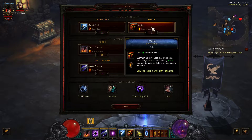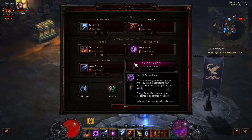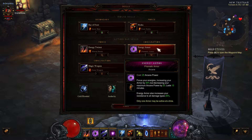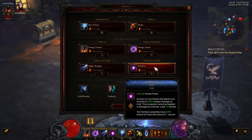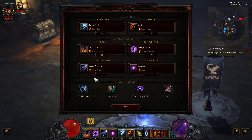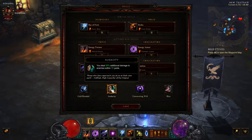My secondary is Hydra with Frost Hydra, so I can have two of those up. Energy Twister with Mistral Breeze adds cold damage to the twisters — that's actually the main part of the build. Finally, three conjurations: Energy Armor, Prismatic Armor for defense, Magic Weapon with Frost Weapon for 20% increased damage, and Conjure Familiar with Icicle for extra damage plus a chance to freeze.